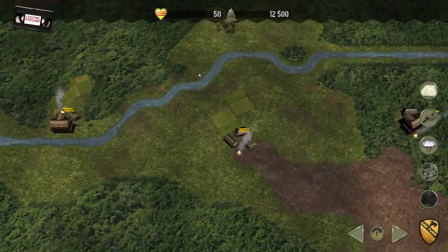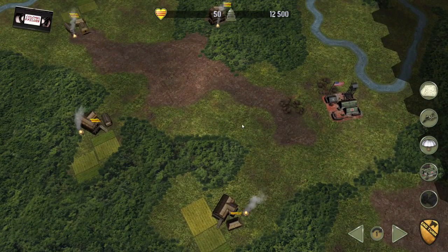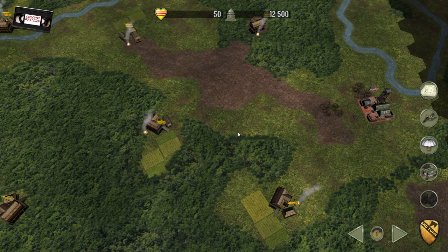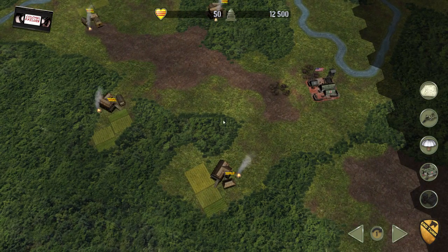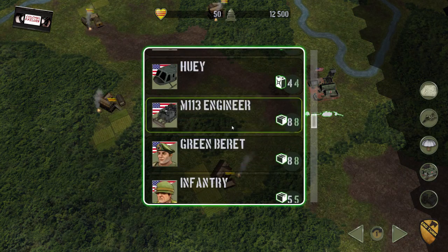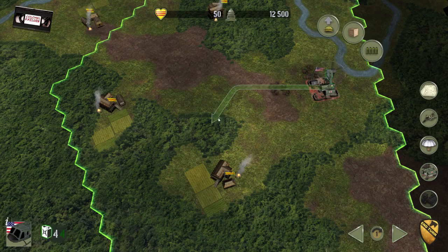If we get to 60 plus, then there is broad US sentiment on the map and we're doing well. If it drops below 40, then the North Vietnamese influence is kind of starting to swamp things a little and we'll quickly get overrun. So as expected, we're largely going to be based off air cavalry.